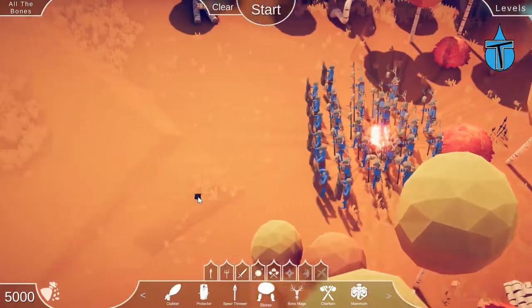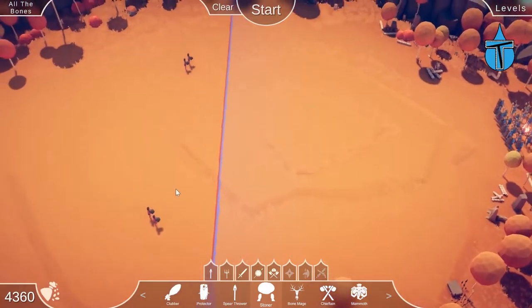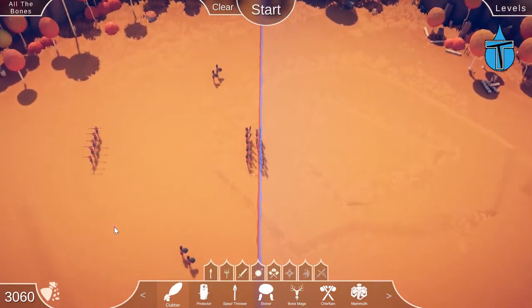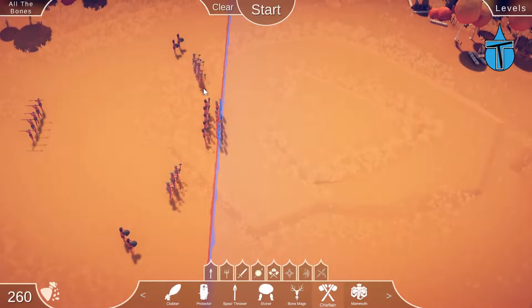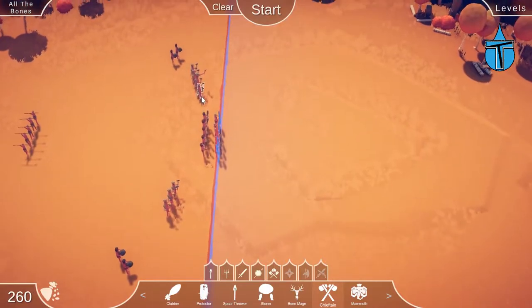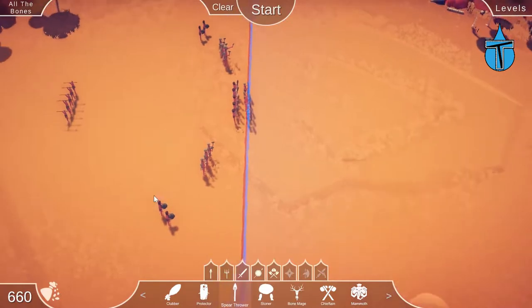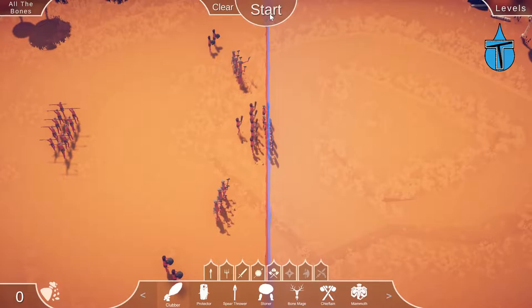We haven't used the stoners yet, so let's put in some stoners, a couple of spear throwers, some shields at the front, club people behind — we've still got loads of points left. Should we put down some chieftains? We'll even them out, add some more spear throwers, and one more club caveman. Alright, let's go!